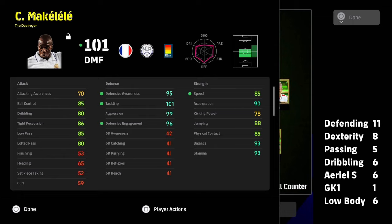In my opinion the best build of him is 11 into defending, 8 into dexterity, 6 into dribbling, 5 into passing, 6 into aerial strength and lower body, then 1 into goalkeeper to get that jumping up. I think you're going to be hitting all targets with this card — every single defensive stat plus 95. Tackling is well over 95 and aggression is 99 at 101 overall.